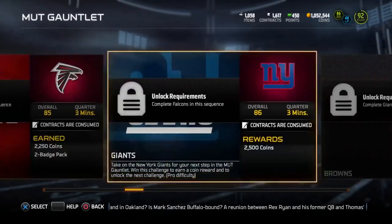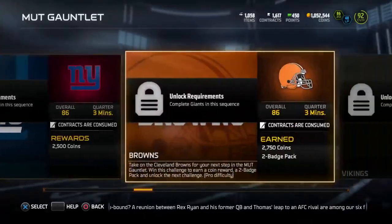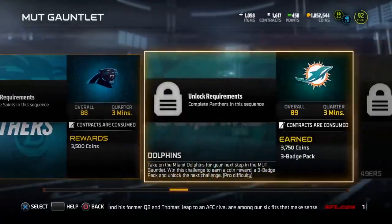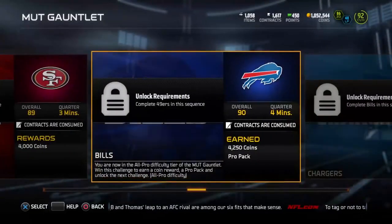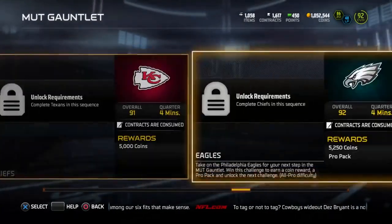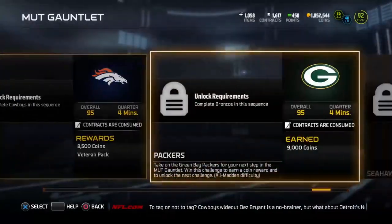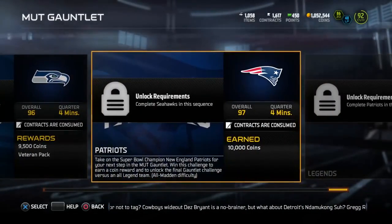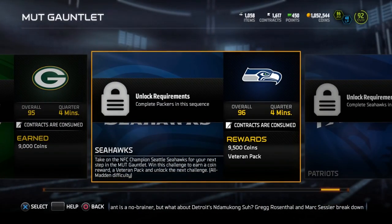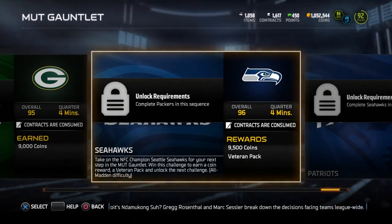When it's all said and done, you'll end up playing games on pro difficulty, and the teams get better — 84, 84, 85, 86, 86, 87 overall — as you move up in difficulty. Then you move to all-pro difficulty with more and more coins. When you get all the way up to the end, playing the Seahawks, you get 9,500 coins and a veteran pack — they throw in some packs with some of these random solo challenges, which is pretty cool.